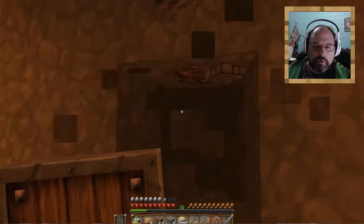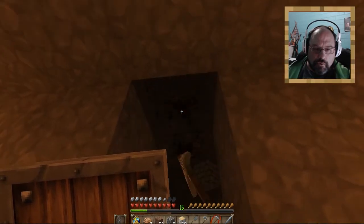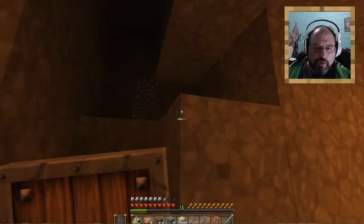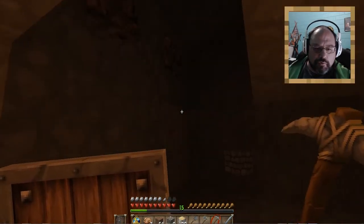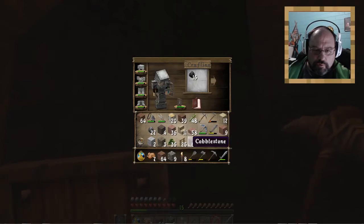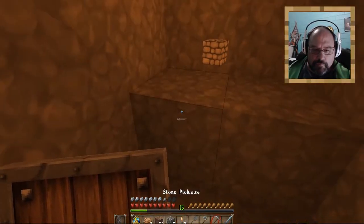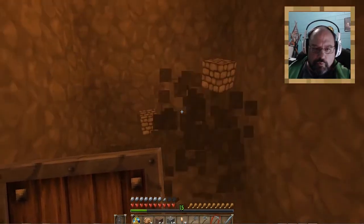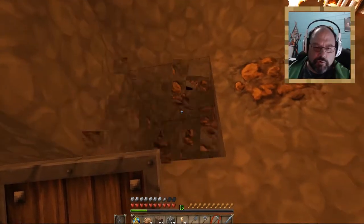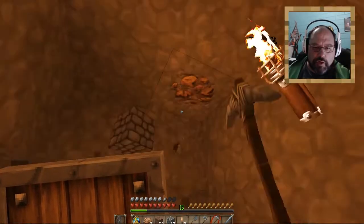I know that there's iron over here — we're going to go ahead and get that. We're going to need tons and tons of iron with what we're planning on doing. I got sticks, and that's important because we're going to need to light this up a little bit. We're going to be building a rail system, so we're going to need iron in order to do that. You can never have enough iron.